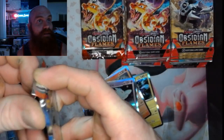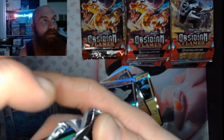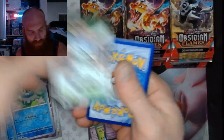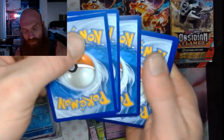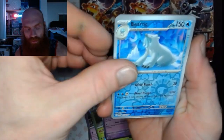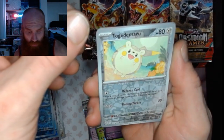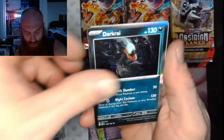Pack 14: got a Beartic, a Togedemaru, and a Darkrai.